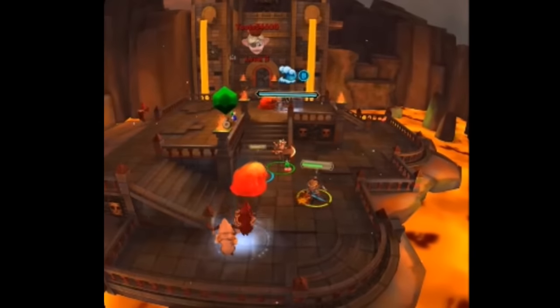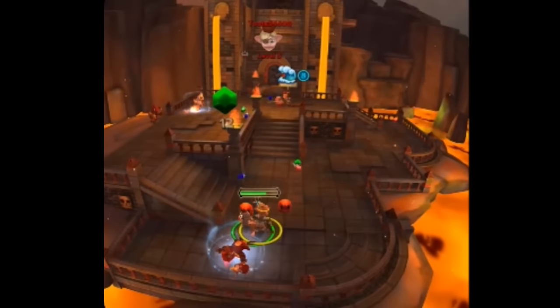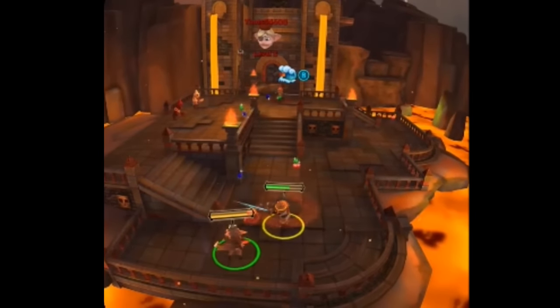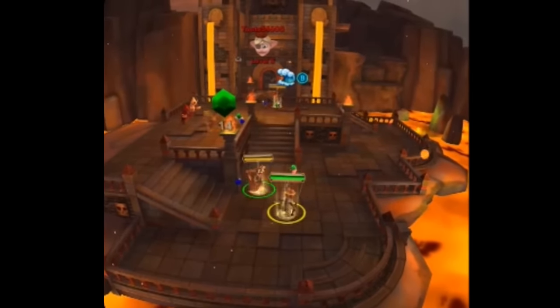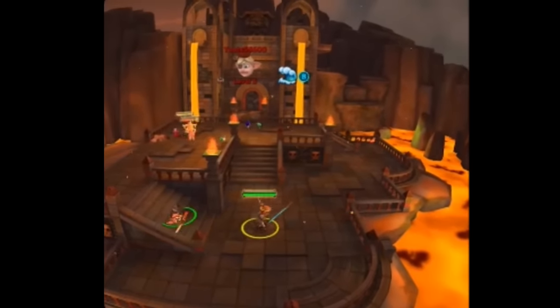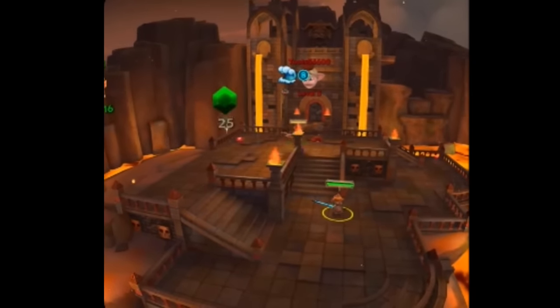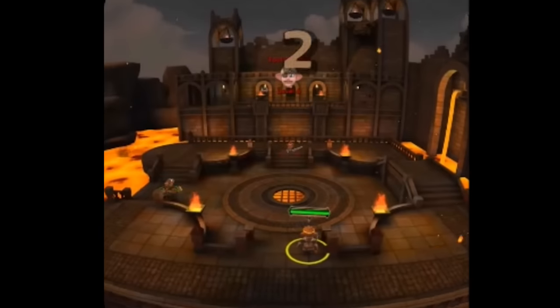To move your character you use the left stick. To jump, you use the A button, and to attack you use the X button. This game requires a gamepad controller and you use the Y button to change weapons. Right now I'm using the sword, but you also have a bow and arrow for ranged attacks and an axe which can take out multiple enemies at once.